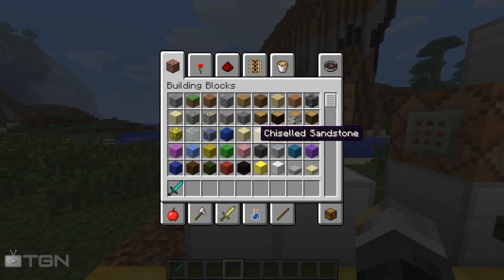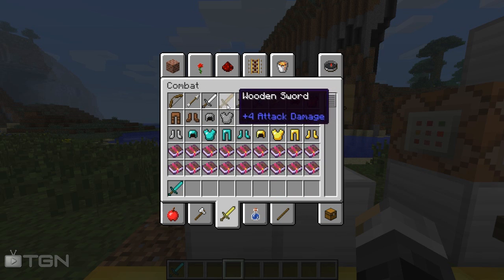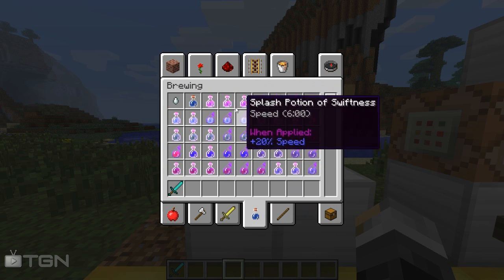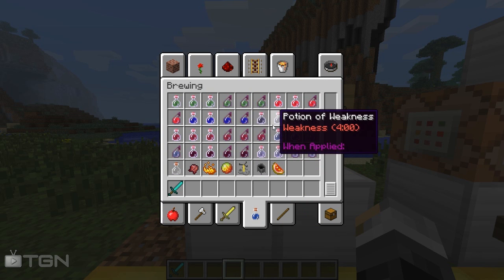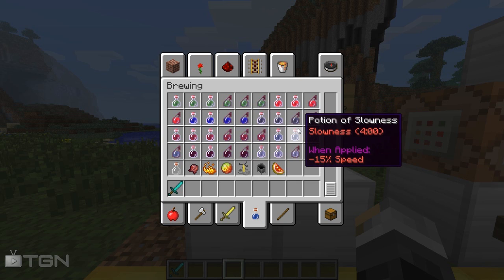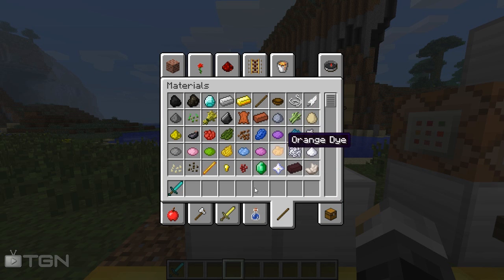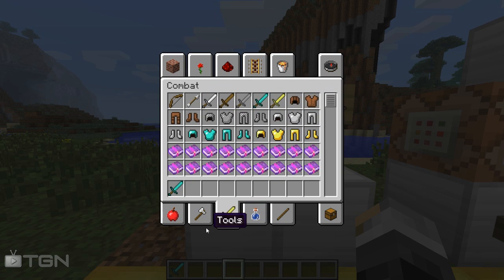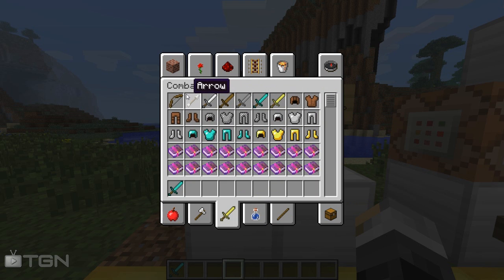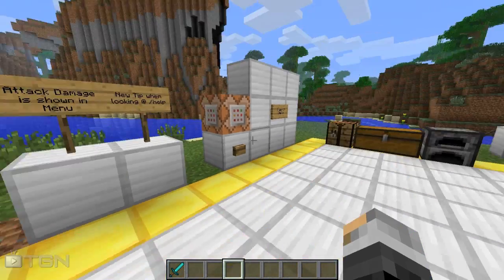Attack damage and other stats are now shown in the menu — I think this is only for creative, I'm not sure about survival. But you can now see the attack damage of items. It works for potions as well. This is for some kind of new item attributes thing that's coming in. The only way to make it work at the moment is by using NBT tags, which I don't know about, so I can't do it sadly, but I'm sure someone else out there can. I think it's just swords that show it — arrows and bows don't, sadly. Food doesn't either.